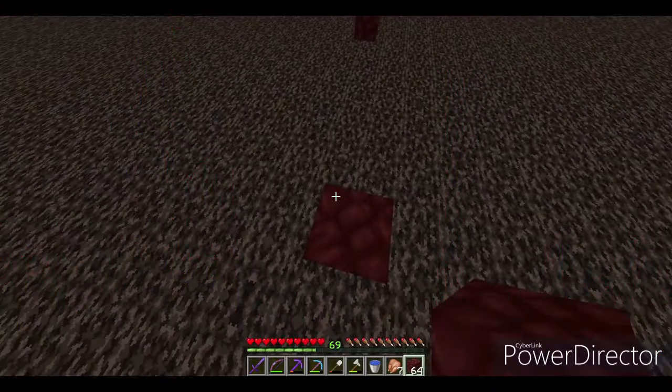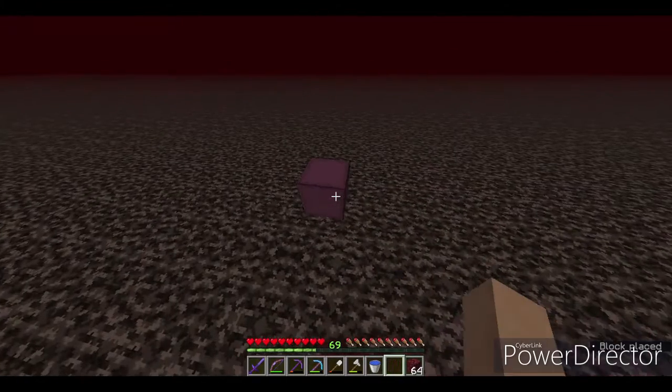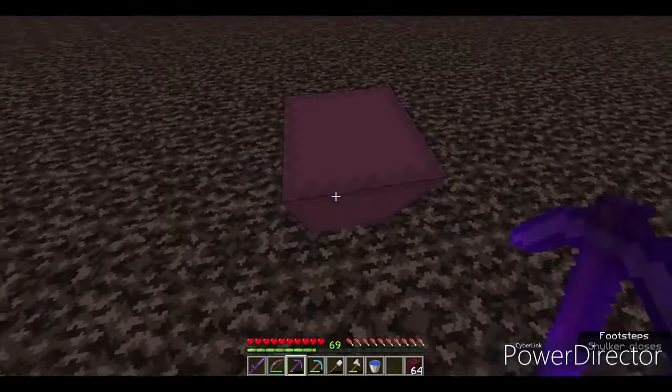Turn off F3 first. To make this farm you are going to need: 10 stacks of any solid block, 8 hoppers, 80 torches, 2 chests, 8 campfires, 8 warped nylium, 8 warped fungus, 8 dark oak signs, 80 trapdoors of any kind, and about 3 stacks and a bit more of glass.